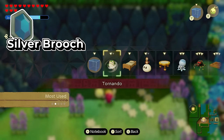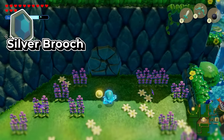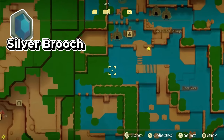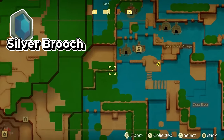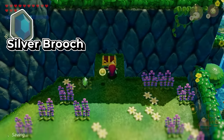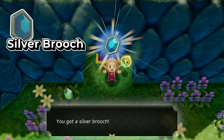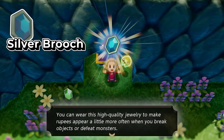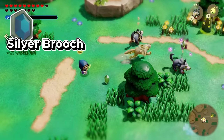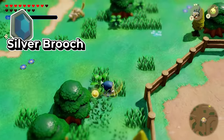The other accessory that requires bombing a wall is located all the way in the Jabul water area, up in the top left at this location. Again, just take out your zero or whatever way you have to bomb the entrance. It'll open up and you'll be able to pick up your silver brooch accessory, which allows rupees to appear a little more often when you're breaking objects or defeating monsters.